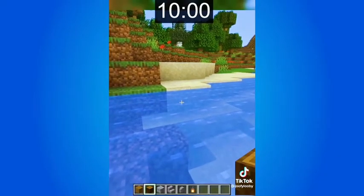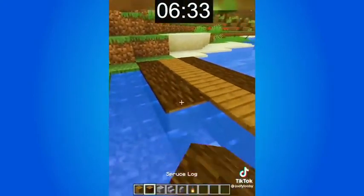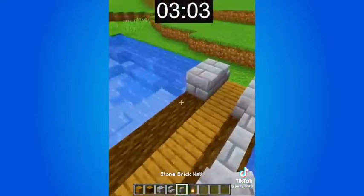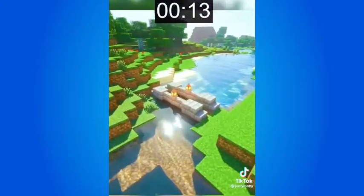I have 10 seconds on the clock, and go. My plan for this 10 second bridge was to start with a base of spruce logs and spruce planks. After placing those blocks, I created railings for the bridge by using stone brick walls along with regular stone brick blocks. Even though this build is super simplistic, I actually really like it.